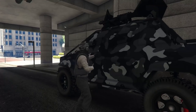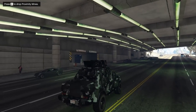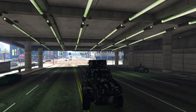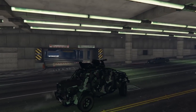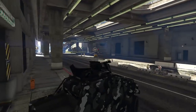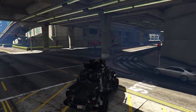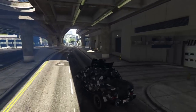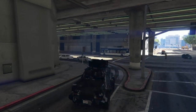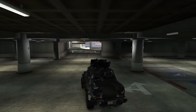If you have a vehicle with a proximity mine dropper — like the Insurgent Pickup Custom — and an Oppressor Mark 2 is chasing you under a roof, you can drop proximity mines. The Mark 2 rider is forced to fly close to the ground because they don't want to hit the rooftop, so they fly somewhere in the middle. The proximity mines have a pretty good range, so if they come near them they're likely going to get blown up.